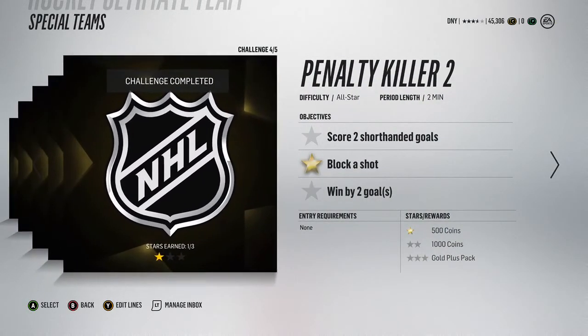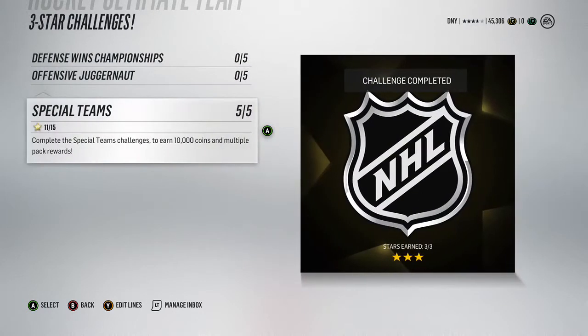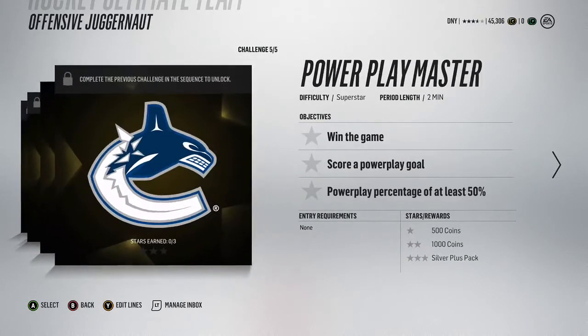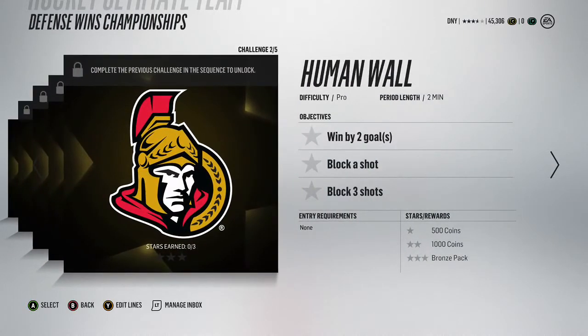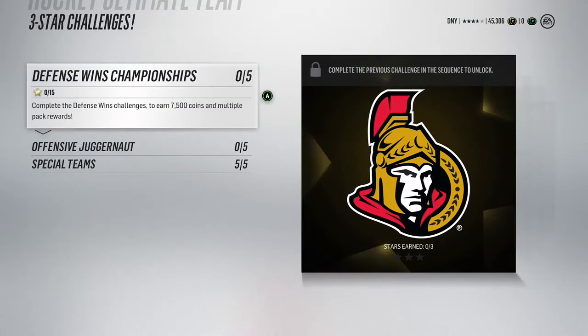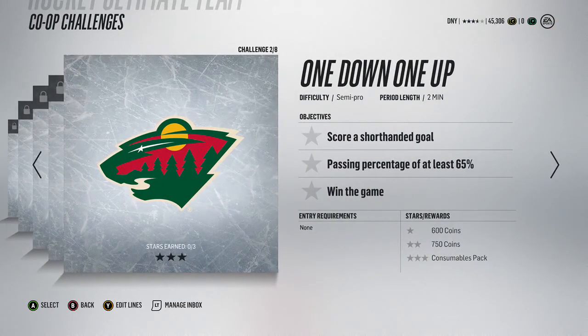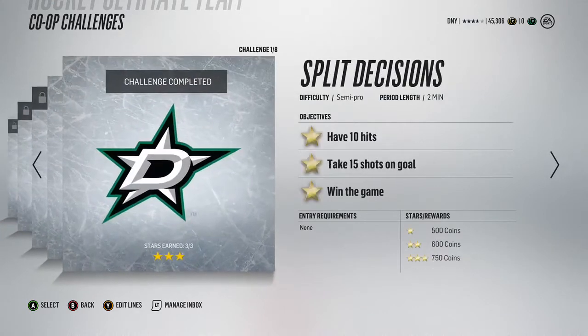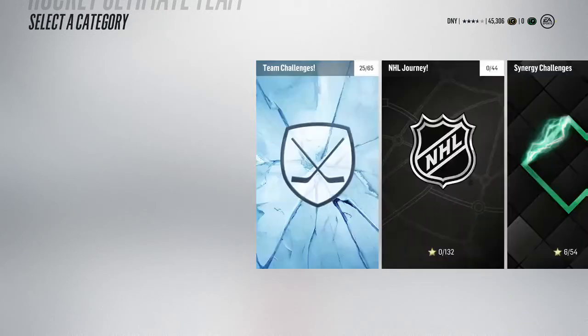Three-star challenges are my favorite so far. They're not super easy - all-star with two shorties and win by two goals is not easy - but you can do one objective at a time and run through them. The packs are a little less valuable than others but you're still getting good coins: 7,500 coins from one challenge and 7,500 coins from another. These are just win by two goals, block a shot, and block three shots on pro. As long as you have a decent team from the team challenge you should run through those pretty easily. For co-op challenges, you can play with a friend on the couch or online and get gold plus packs after finishing eight - 25 shots on goal might take a game or two.